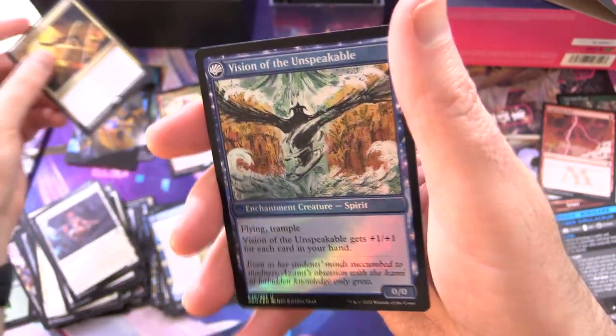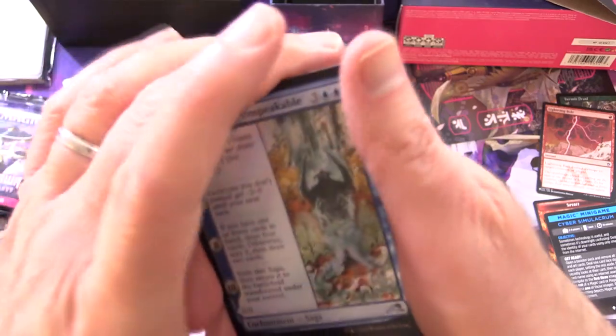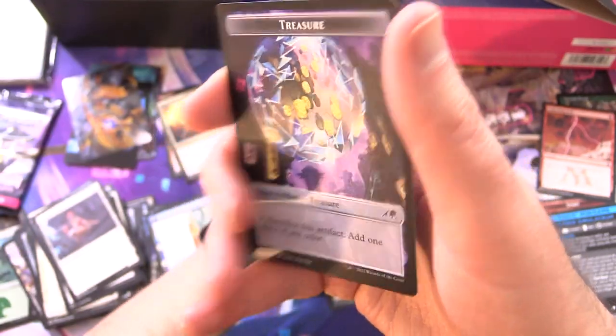Two Mythics! Foil Vision of the Unspeakable — let's see the shiny goodness on the other side. There it is — Behold the Unspeakable. And a Treasure Token.